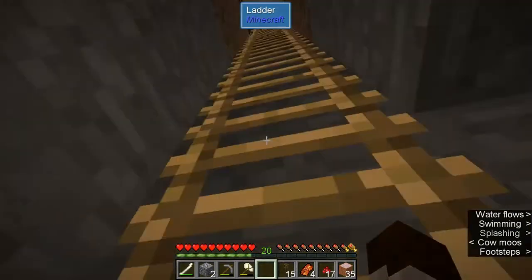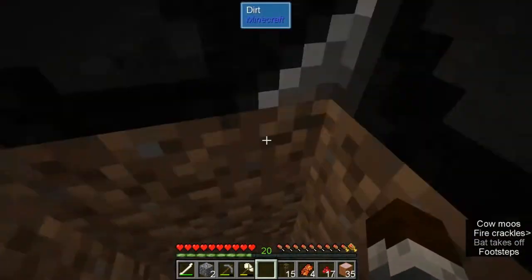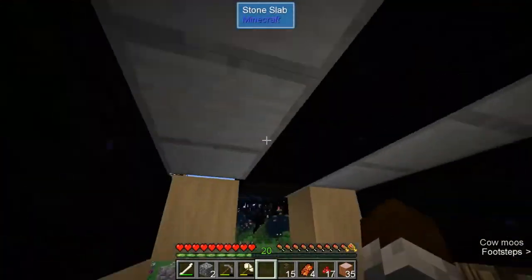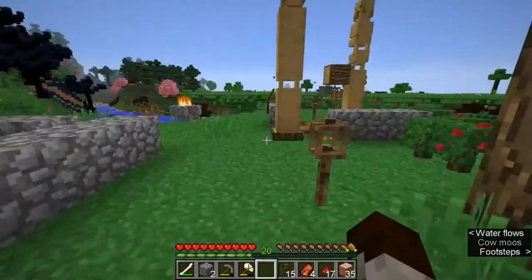To get up and down we have access to the ladder. If you let go of the up and down keys and just look up or down, you go up and down ladders really fast in this mod pack.